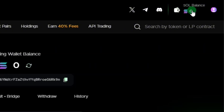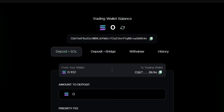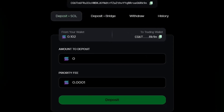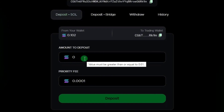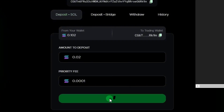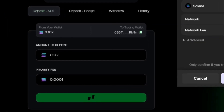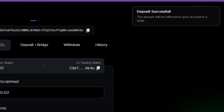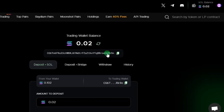Click on this section and then push or send Solana from your connected wallet. As you can see, I have 0.01 Solana available in my wallet, so I can easily send it from my wallet to the bot. The priority fee is 0.00001 — less than one cent. Click on deposit, confirm the transaction, and the deposit is successful. The trading wallet balance is now 0.02, transferred from our Phantom wallet to the Auto Snipe wallet.